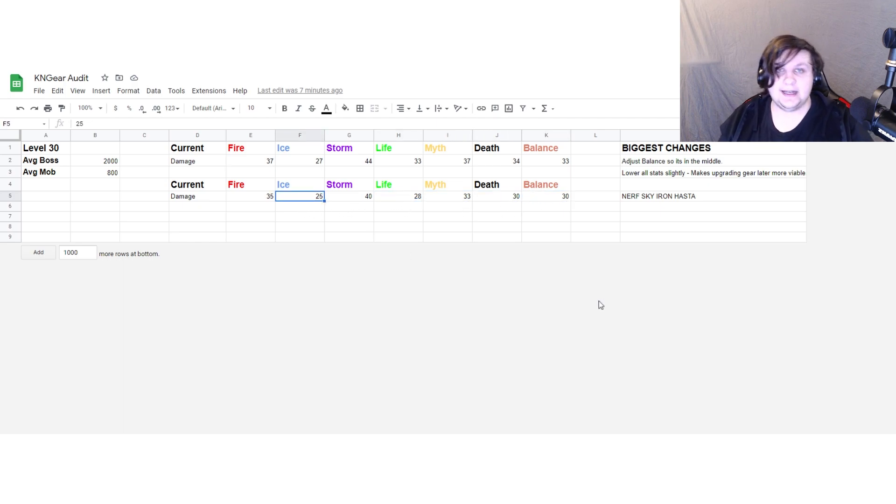While I did lower all the stats a little bit, I actually technically made the gear stronger. The main thing I did at level 30 was nerf the Starion Hasta — 10% is way too strong, it should be nerfed to around 5%. So I nerfed it by 5% and adjusted the stats from there. I think this is fairly balanced; 40 damage for storm is quite a bit at level 30. I genuinely think Zeus gear is a little too strong for level 30 — it looks more like a level 40 or 45 gear set — so I tried to bring it slightly downward.